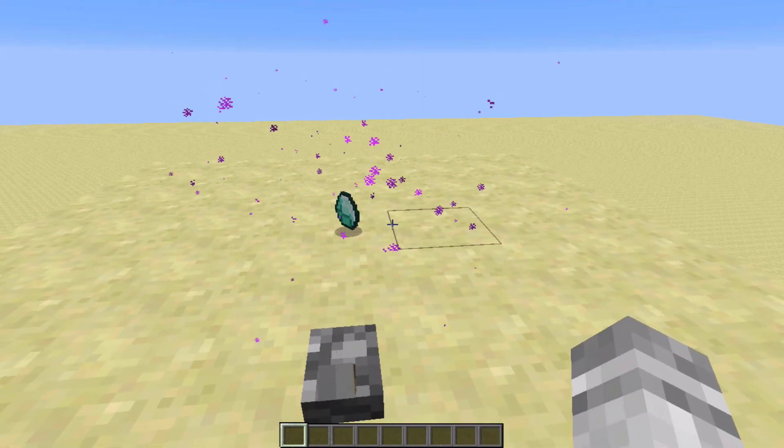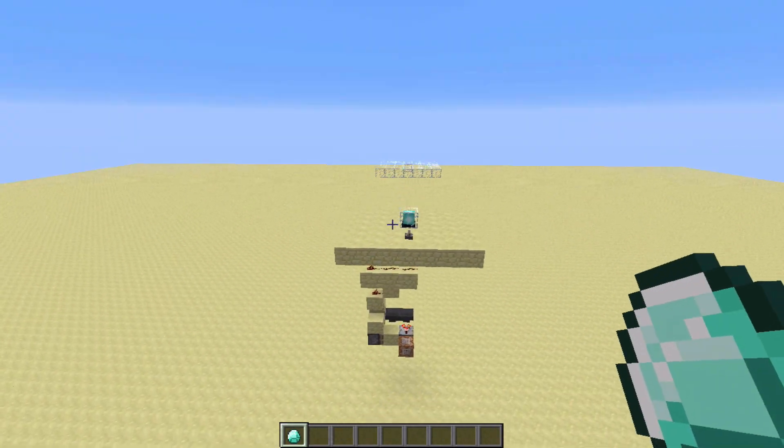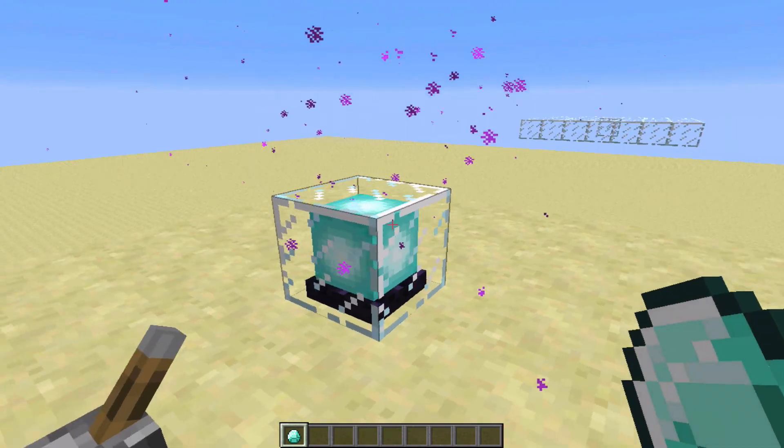I think it's really cool and it's got some versatility to it. You can also use it to showcase a certain block type if you lower the floor. This beacon block looks like all the particles are going into it, which is also really cool.